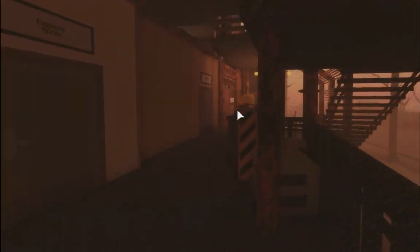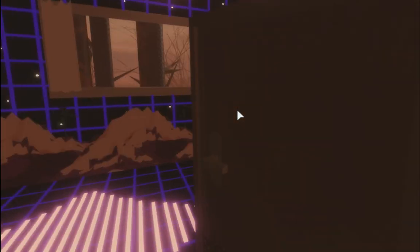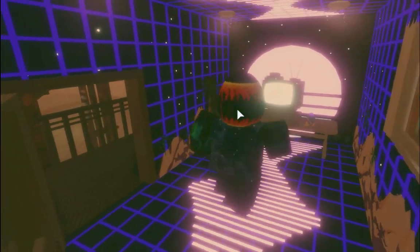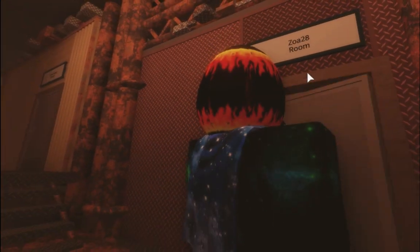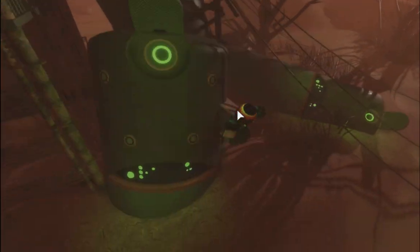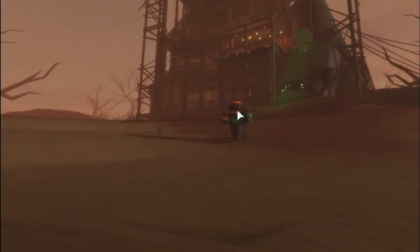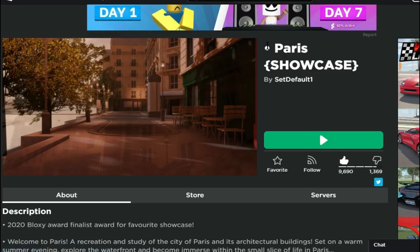Next up: Xpex Room. Oh my goodness, this is so nice. There's the Zoa 28 room — that's nice. This is honestly insane. There's these rockets or something, and then there's this ginormous wood building. The next game is called 'Paris' showcase by SetDefault1.